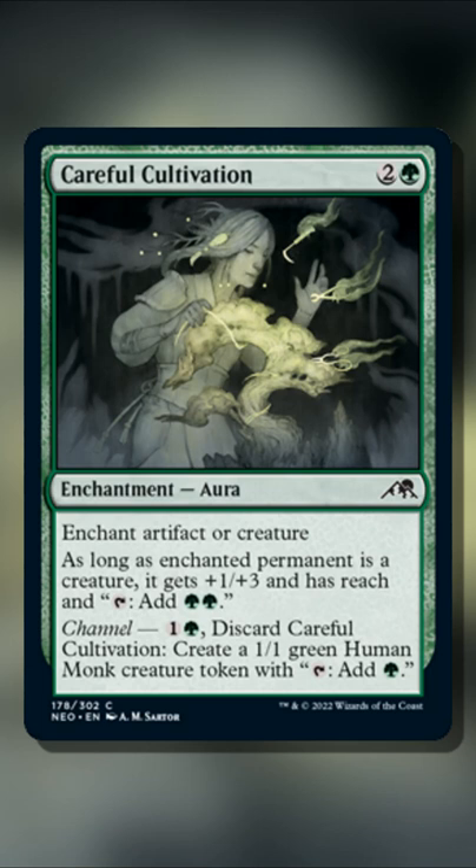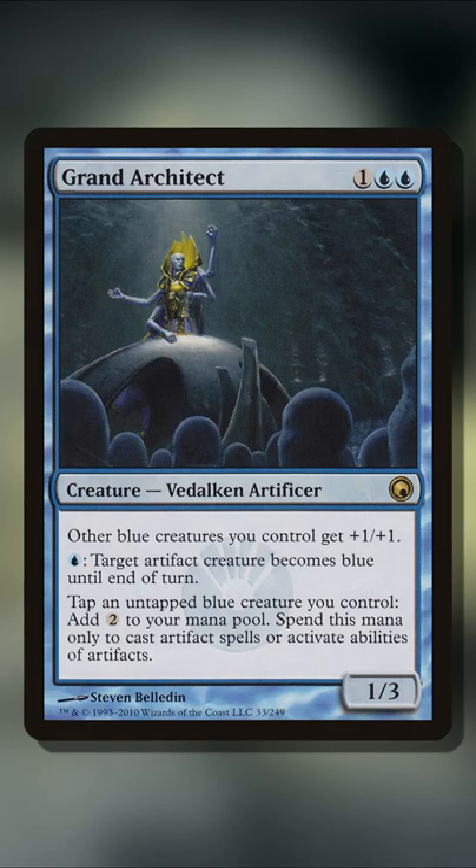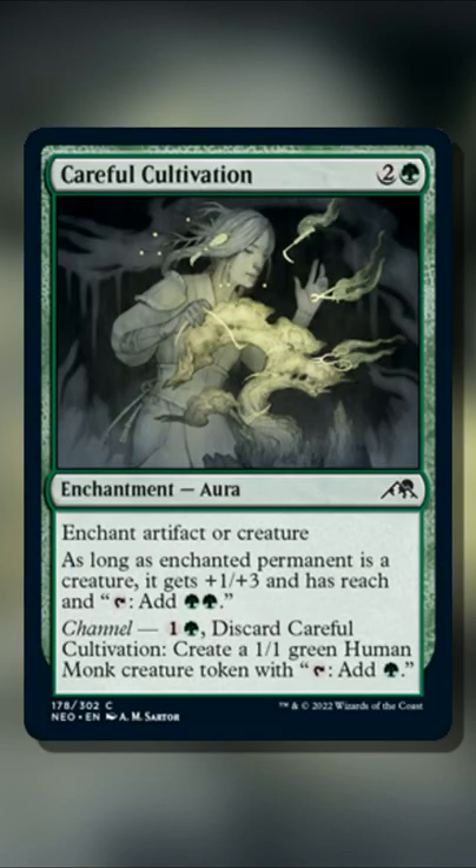This aura from Kamigawa Neon Dynasty, Careful Cultivation, allows you to combo and generate infinite mana with Pili-Pala from Shadowmoor. While that card is also capable of being part of a two-card combo with Grand Architect for around the same mana, here you have a way to do it in green.